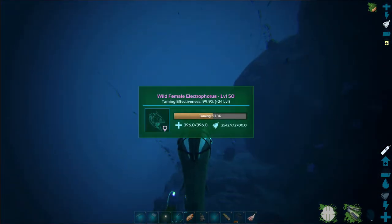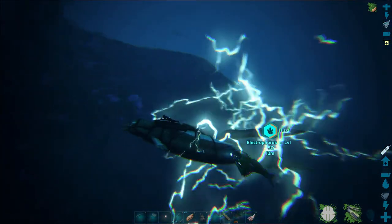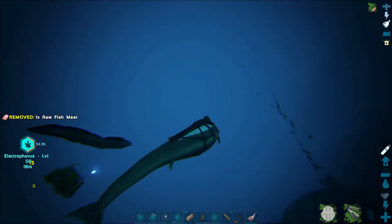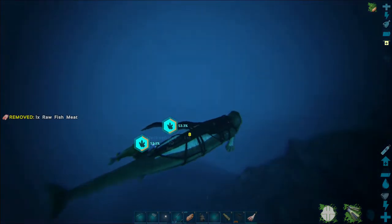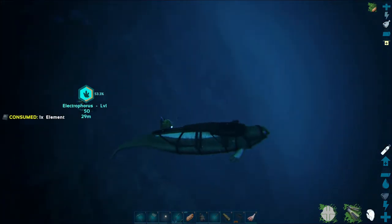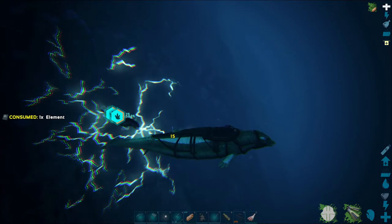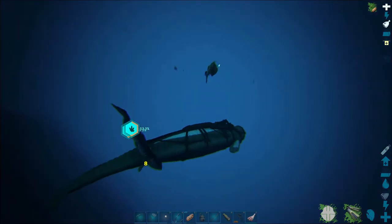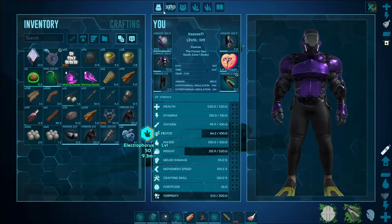I'm going to angle away and try to snip at the anglers to get rid of them. I just got shocked again — I could tame right now but the anglers are on me. Let me turn around, separate a little, snip at the angler — and there it goes. If you snip the angler a couple of times, it'll take off.